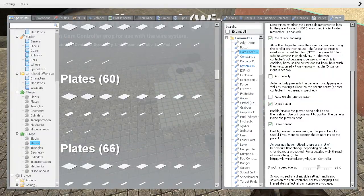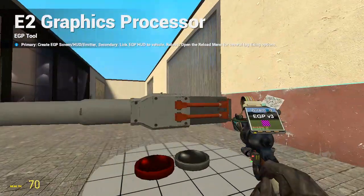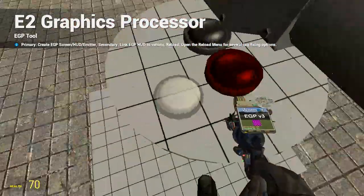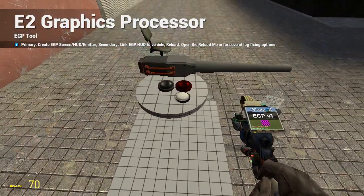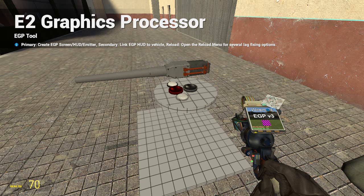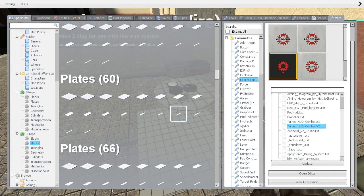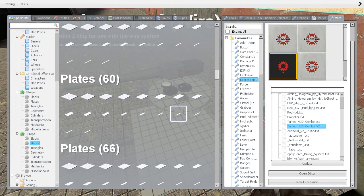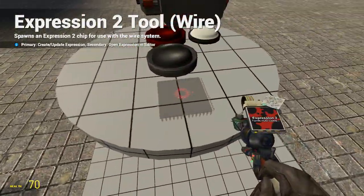The next part we will need is the EPG — the E2 graphics processor. Some settings need to be set to HUD. These are basically optional, but set it like this as safe — only the middle one unchecked. So we spawn it here and we need to link this vehicle by right-clicking like a pod controller. And then we have the expression tool — here we have turret hood combo, which is what this is. Get that script and save it, then load it up and spawn it.